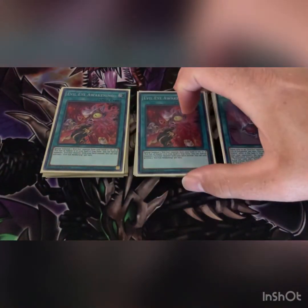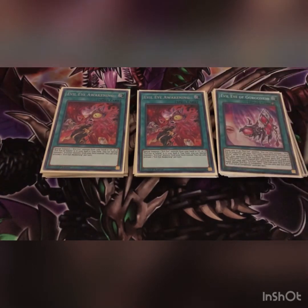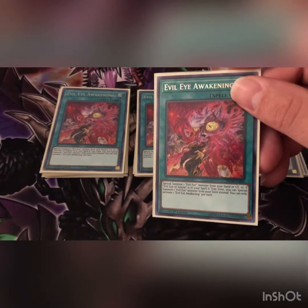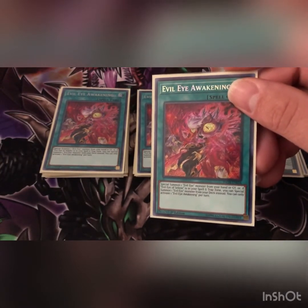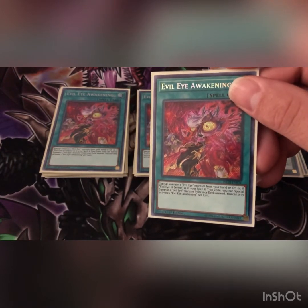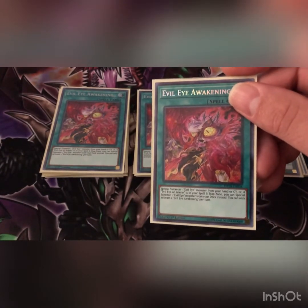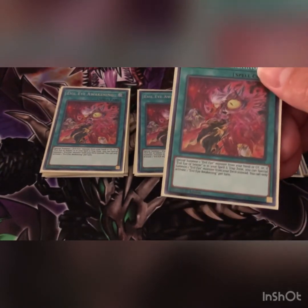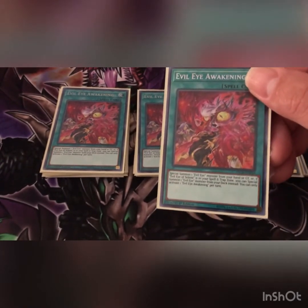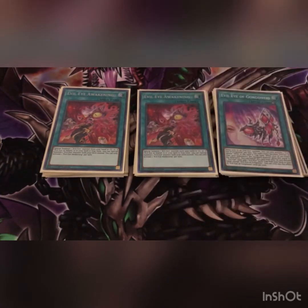Then we play three Evil Eye Awakening. You can special summon one Evil Eye monster from your hand or graveyard, or if Evil Eye of Selene is in your spell/trap zone you can special summon one Evil Eye monster from your deck. So if you already have Selene equipped to Serziel, you can special summon anything Evil Eye out of your deck. You can only activate one per turn — still a great card.